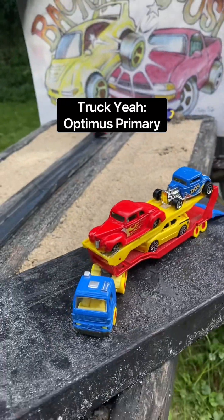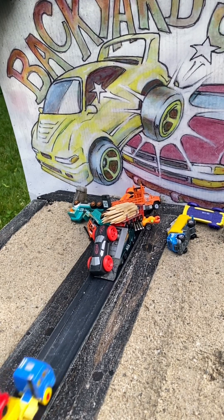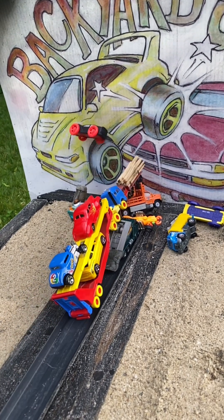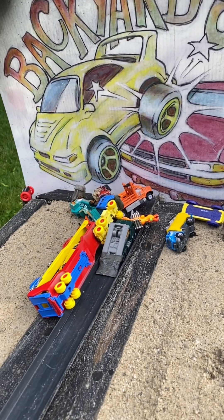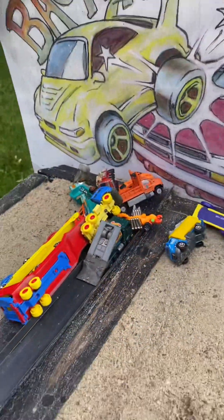Super Squishy can't get by the Pipe Truck and parks it on the ramp truck. Attempting the target is our most massive vehicle in the backyard — it's Optimus Primary. It's a huge hit but Optimus Primary goes over first. Pipe Truck is gone, and Super Squishy leaves the arena and lands poorly. That is two eliminations for every team now.